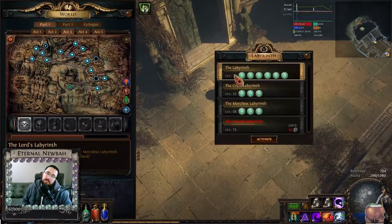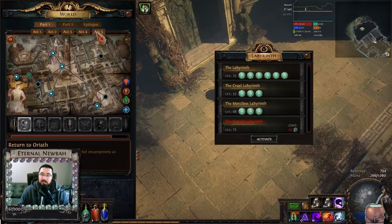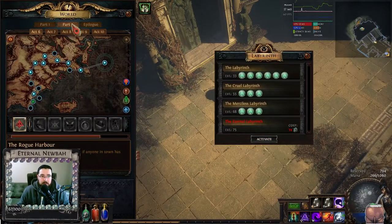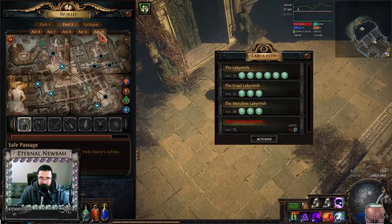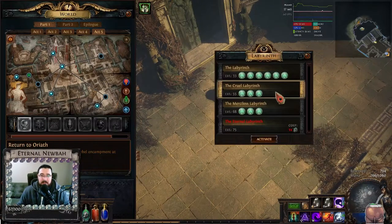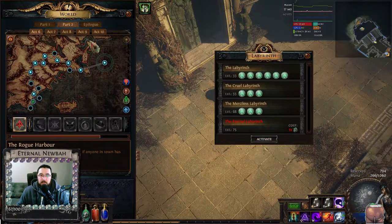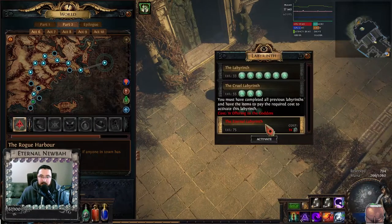Very important: when we say Part 1, we mean from Act 1 to Act 5. When we say Part 2, we mean from Act 6 to Act 10. In Part 1, you're going to have access to six trials, so you can ascend once. The second and the third times you ascend, it is going to be in Part 2 of the game. And the Eternal Labyrinth is in the endgame — it's when we start doing maps.